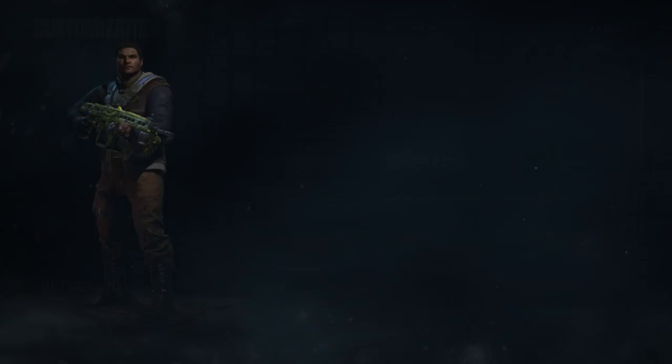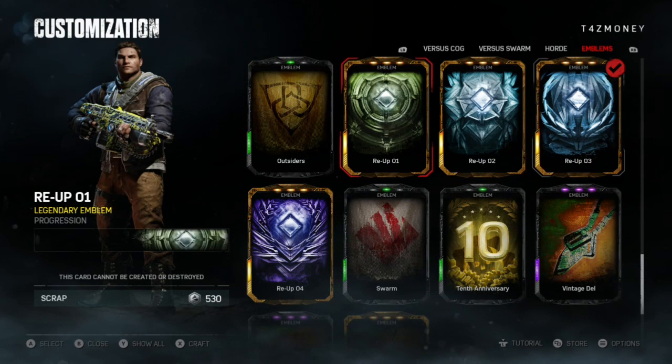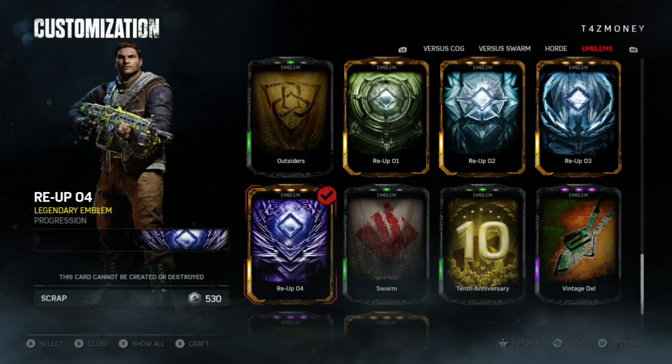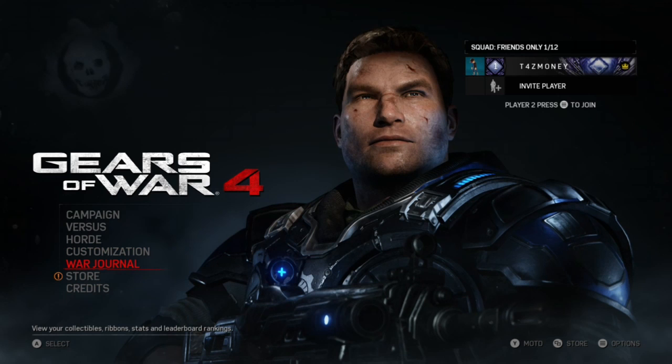Let me go ahead and show you guys the emblem. Go over here to re-up 4 — so you see one, two, three, and four. Pretty cool, it looks really cool. It's like a purple diamond with spikes around it — it definitely is legit.